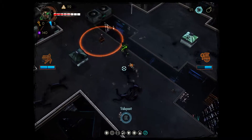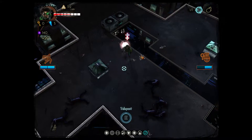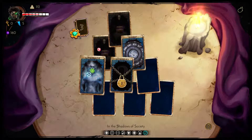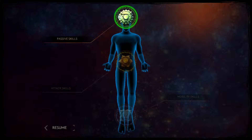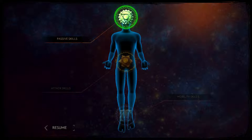So these are health — obviously I'll take a hit. The objective, as always, is to explore everything, get huge amounts of money, which is the purple, so you can actually buy more upgrades for your character. This is an upgrade. Passive skills are passive, attack skills are your attack, and your mobility skills are your movement.